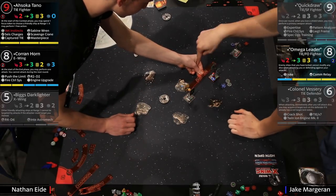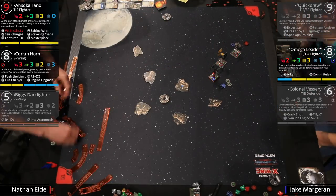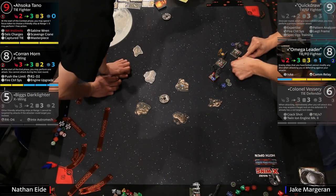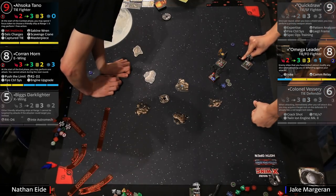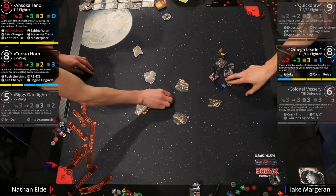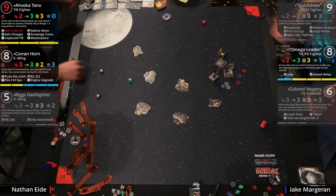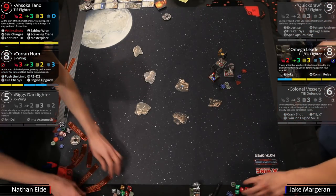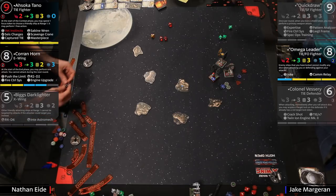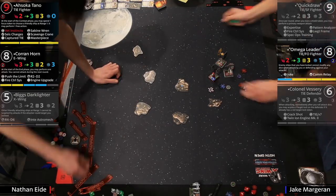Looks like we may have a showdown here. Omega with focus and evade versus Corran effectively with no tokens — the odds aren't that bad. You need to do a couple of damage, obviously recovering one shield a turn, so you have to work him down. Once he's down to about one shield you have to hope for like a hit-crit, major explosion, or direct hit. Omega's giving Corran a barrel roll and Nathan's tokens don't do anything against Omega — two range ones with four dice. Omega's going to get one with three.